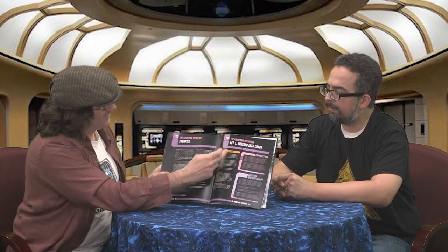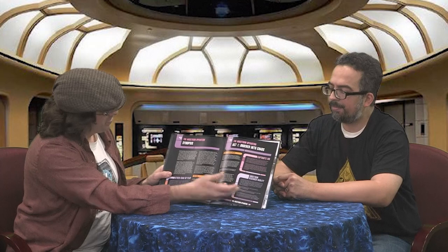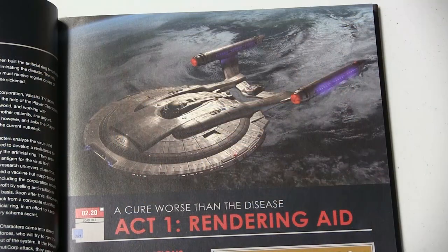One neat little tidbit is the layout for the adventures changes depending on the era. So this is what the Enterprise layout looks like — a lot of squares and blocky text. When you get into the original series, it's white with bright colors like the original series. And then when you get over to the next generation, it's the console look with the sweeping boxes. So it's really well represented.